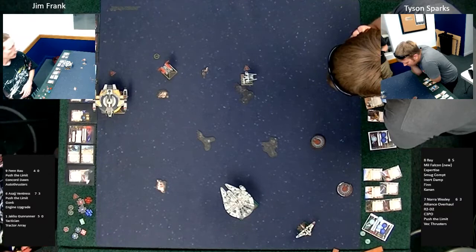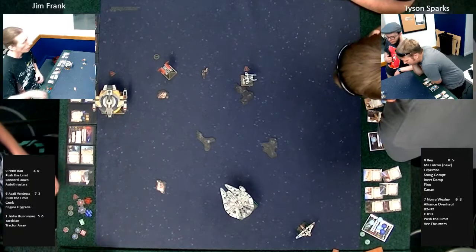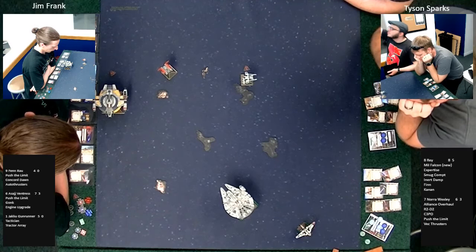This really sticks Tyson with a decision — he can bring the Falcon towards Asajj or towards Fen Rau. This is the one point in the game where it's almost the deciding factor. Who are you going to go after? In one hand he could go straight towards Asajj — large base ships will be close enough. But Asajj is stressed, so even if she had the zero stop she couldn't use it.